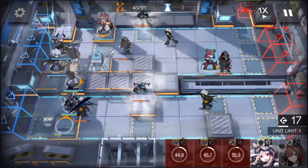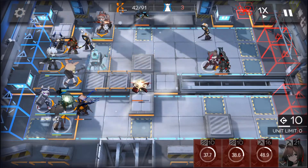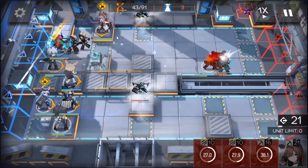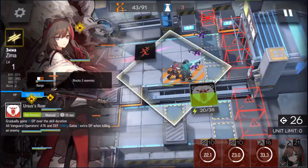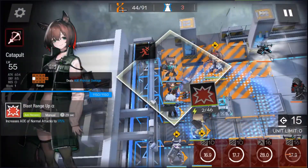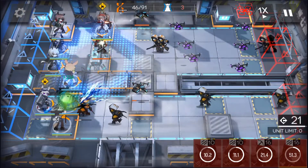Perfumer and Cardigan go behind Skadi. I'll just let these guys pass — letting them pass means they'll have to attack Liskarm, which means free SP for Silver Ash. We're going to pull Catapult, and she has just enough range to attack the drone there.